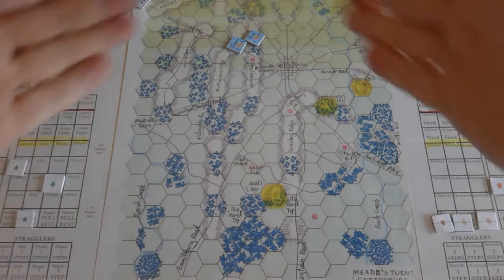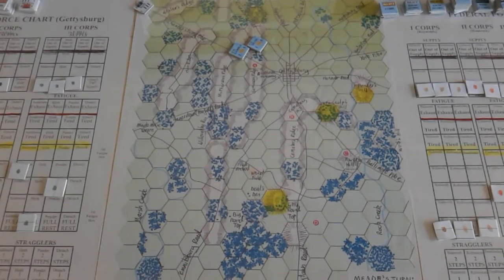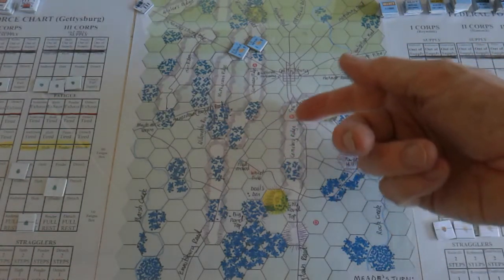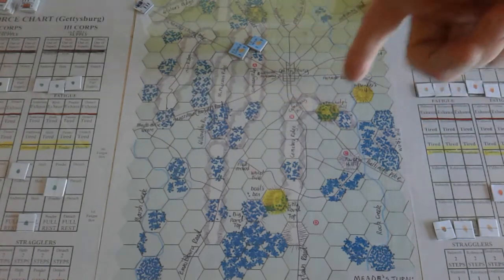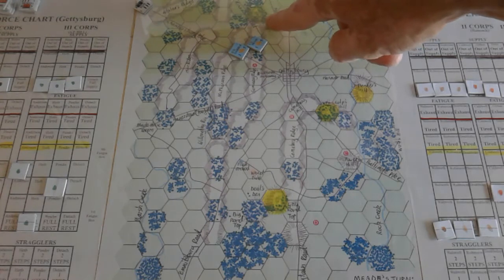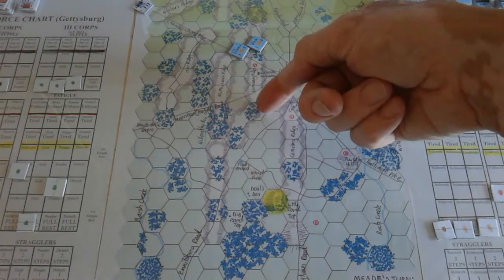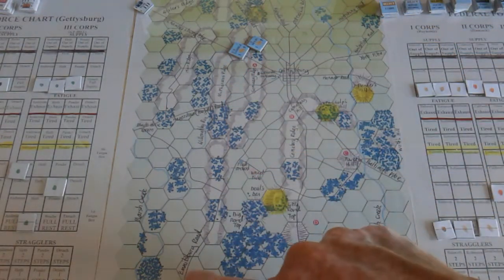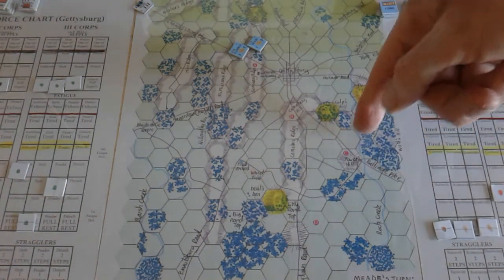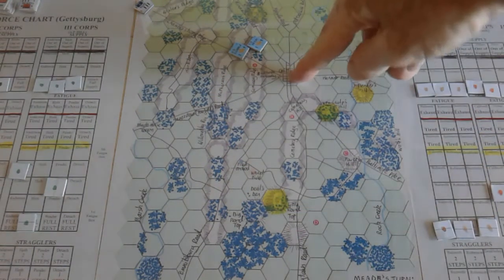It's a small map. We have here an A4 or letter-sized sheet containing the whole Gettysburg scenario. We have Cemetery Ridge, Cemetery Hill, Culp's Hill, Pender's Hill, Oak Hill, Little Round Top, Seminary Ridge, MacPherson's Ridge, Emmitsburg Road, Taneytown Road, Chambersburg Pike, Baltimore Pike, and various forested areas with the town itself.